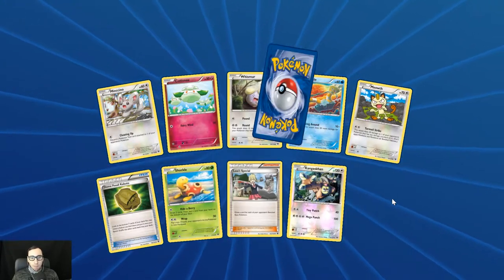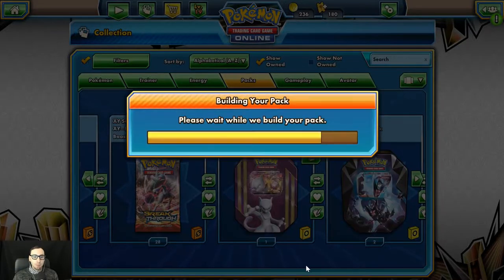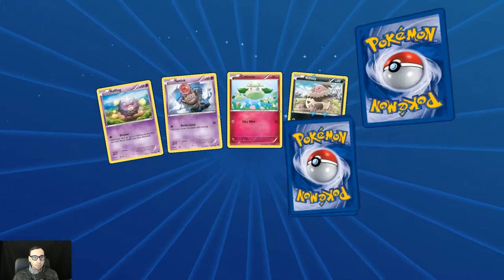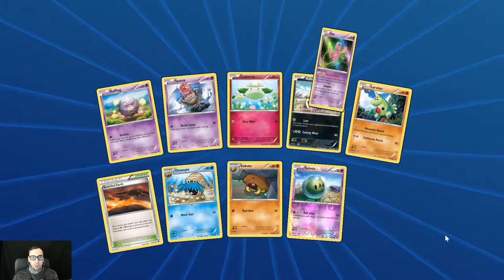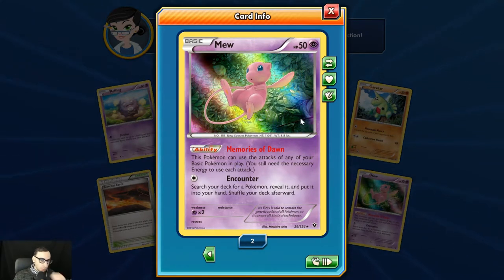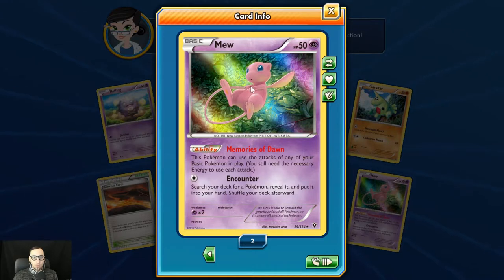First holo Kangaskhan. Carbink Energy Keeper. Last one for Fates Collide. Reverse holo Solosis. And very nice — the Mew with Memories of Dawn, holo rare. Cute, very cute.